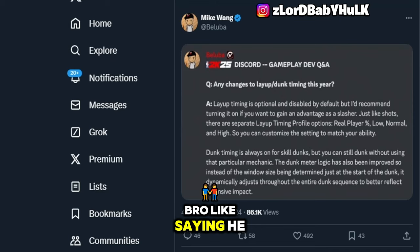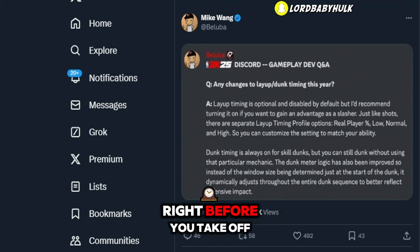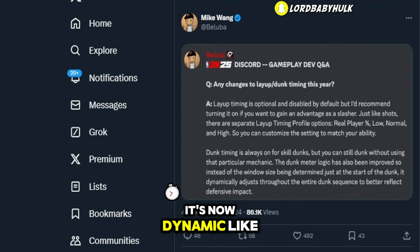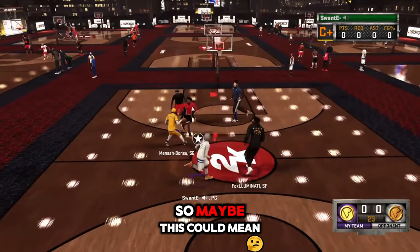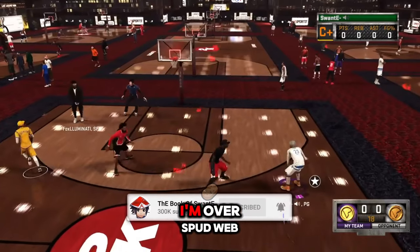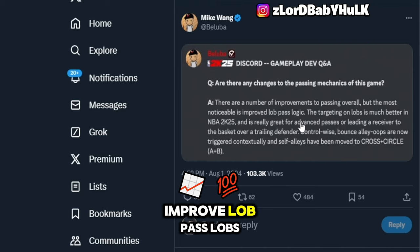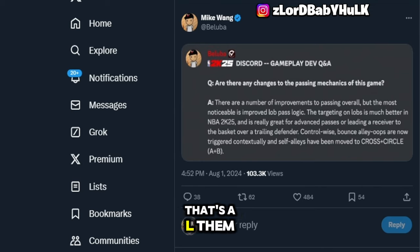They're saying the dunk meter logic has been improved and now your dunk meter size is not predetermined right before you take off — it's now dynamic, like how layups work. Maybe this means not as many side contact dunk situations — maybe you can now yam over Spud Webb with Michael Jordan's 99 dunk. Who knows. Improved lob pass logic — I hope the 20-lob situation doesn't ever return. Lob targeting is much better.